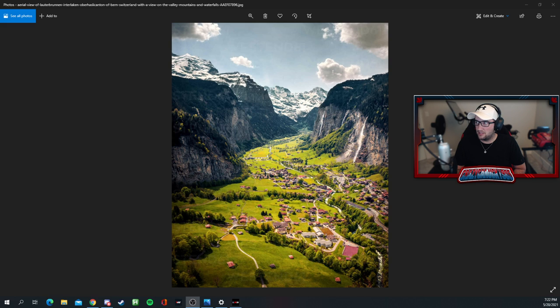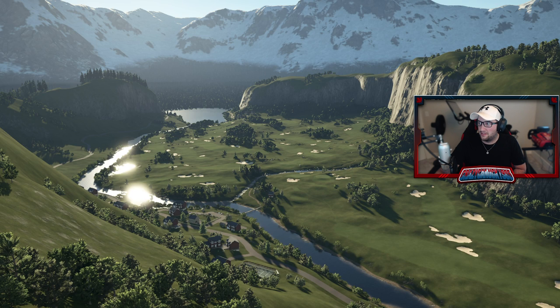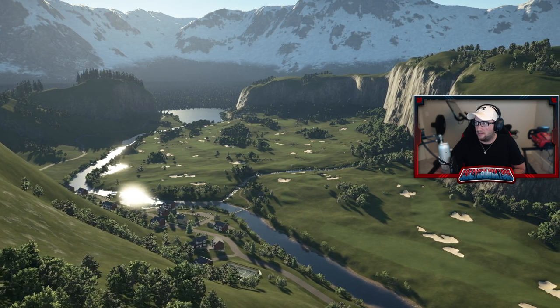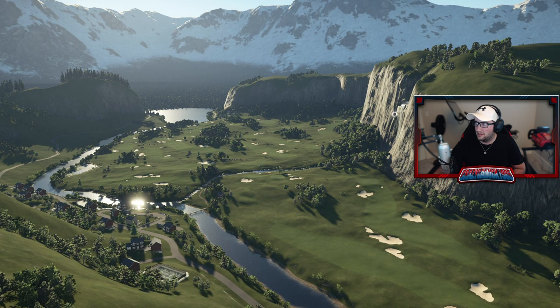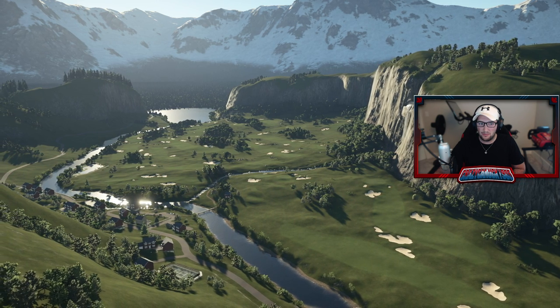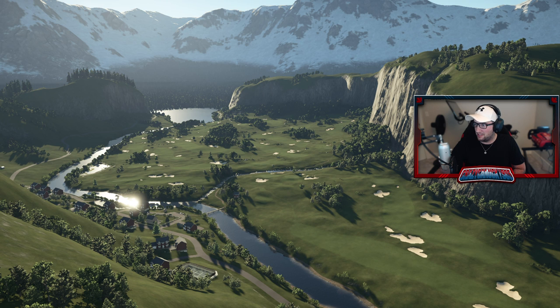You guys be the judge of what he did here. So there's the real picture, and here is Lauterbrunnen. Very cool, right? He basically just ripped the town out and made a golf course. So the mountains are really cool. He's even got a little picturesque waterfall — we'll get a closer look at that too. Really, really cool plot.